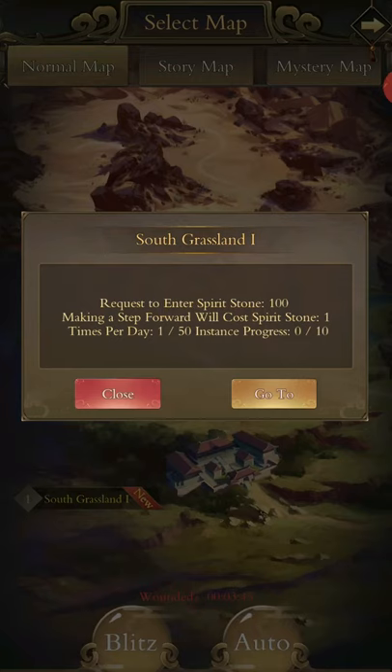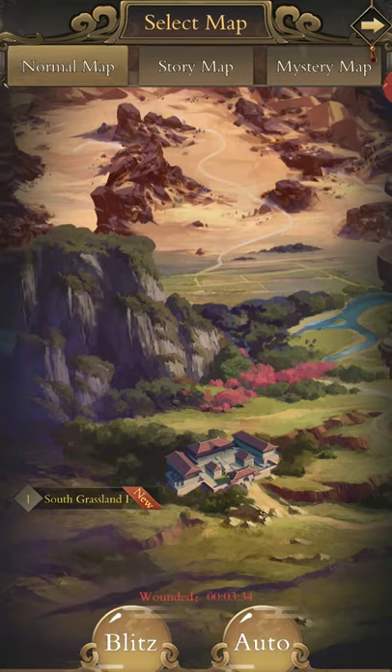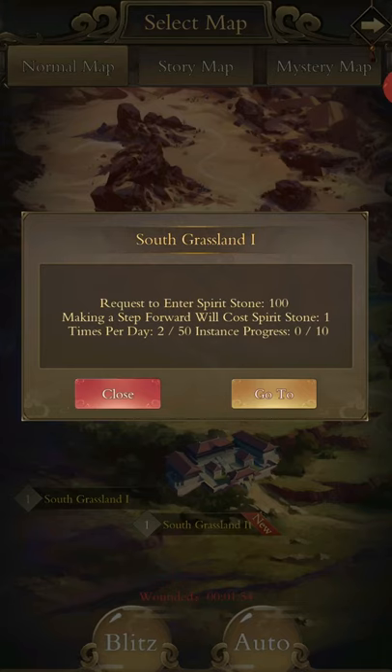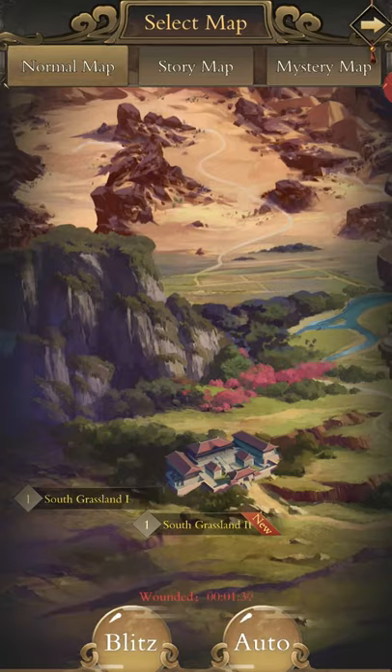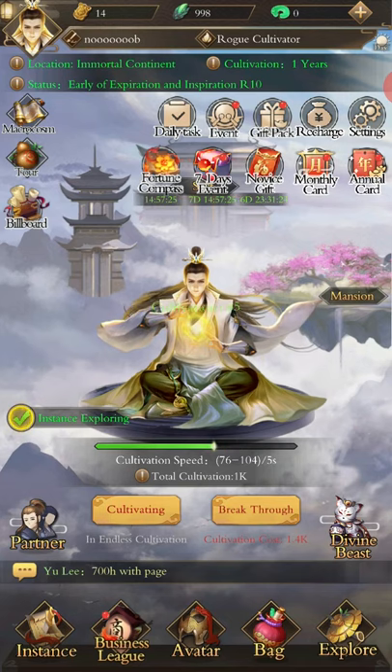If you can beat all of the maps, you can start autoing them to get souls. I'm going to finish this South Grassland 1 and show you the example of auto battling it. Note: if you're wounded, your battle attributes drop by 10%. Once the mission is finished, you'll see an auto button — it shows 2 out of 50 times done. To auto battle the first level, it requires early Qi condensation R1, which may take you an hour or two depending on how much you play. Just keep breaking through.